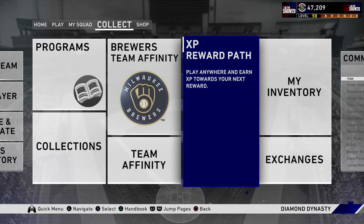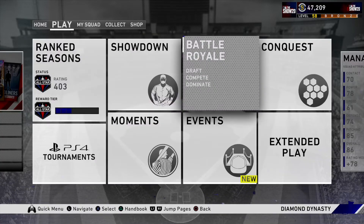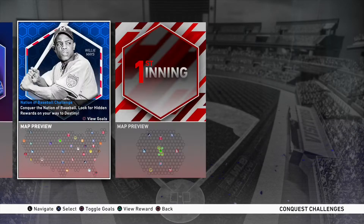That's just an easy way to make stubs. The second way to do it is doing conquest maps. Obviously, there are only two right now.